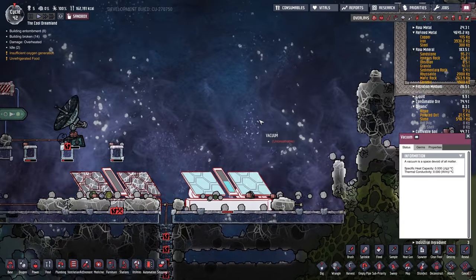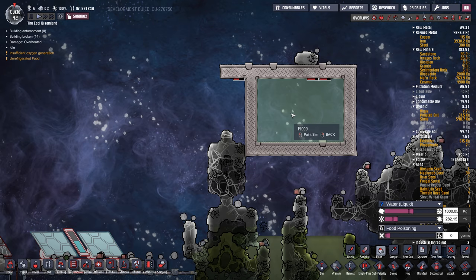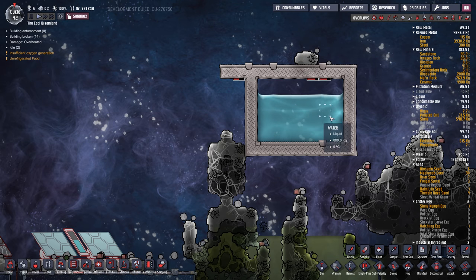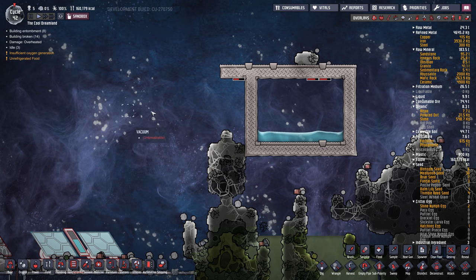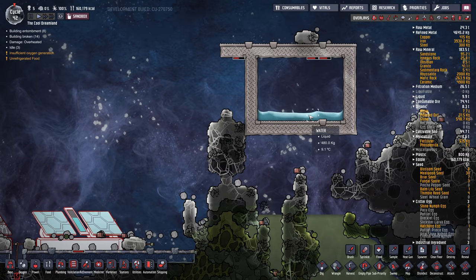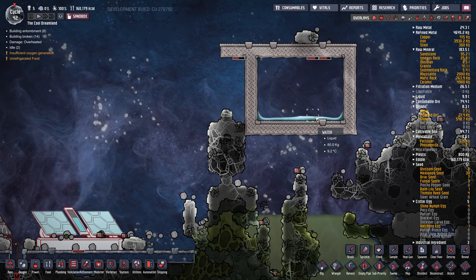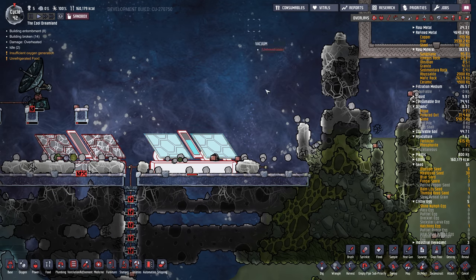But if you put any liquid in here — let's flood this up here with water — it actually gets destroyed. Any kind of liquid out in space just vaporizes away. So if you ever wanted to, this is like the ultimate heat sink. You could heat up a liquid or a gas and spray it out into space and it'll just disappear. This is an excellent way to get rid of heat.